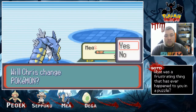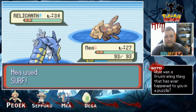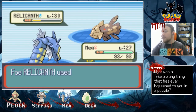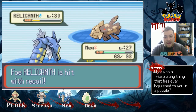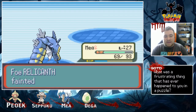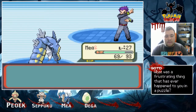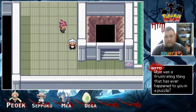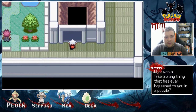Maya getting all the experience. Relicanth — this is new. Rock-Water type, so neutral damage. That was a crit though — I'm not complaining about crits. Maya with the Bite flinching, very nice. Tasty experience. So it looks like we have two ways to go: that way, which looks like a teleporter puzzle, and we got this other path.